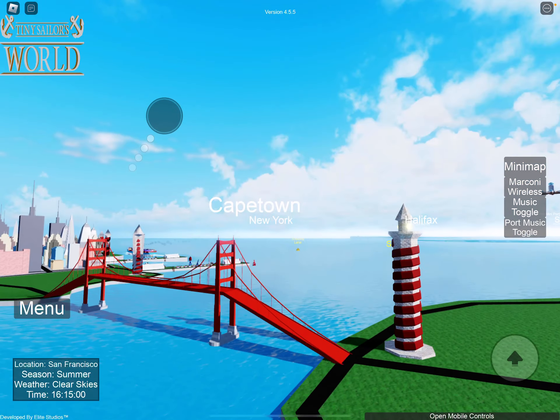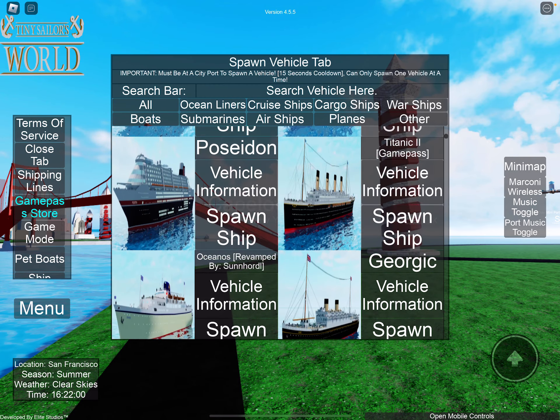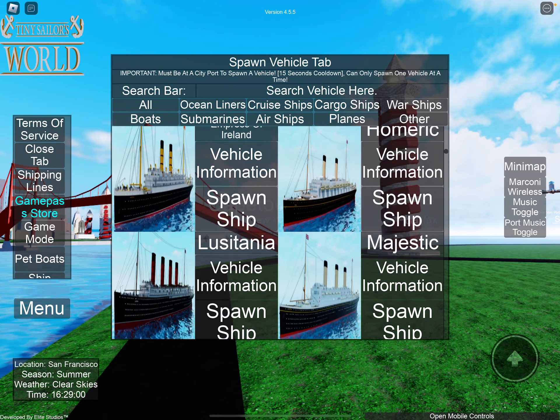Today I'm thinking something a little bit different. Let's see what we can find in the spawn vehicle section - looking for the old ship type, but there's so many things to choose from.